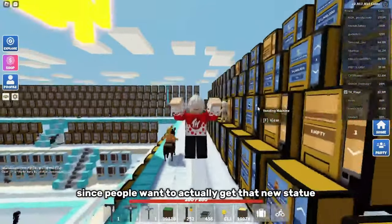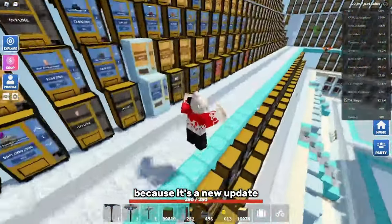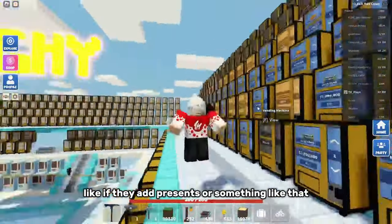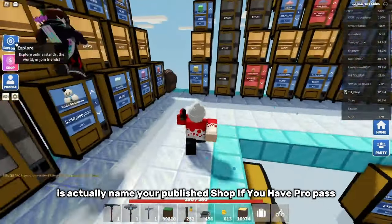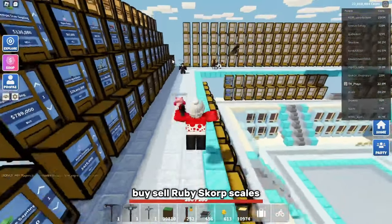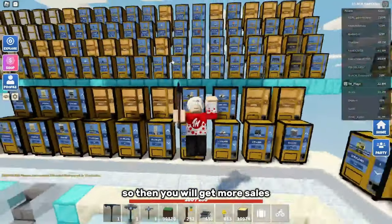The reason why you should buy and sell these is since they're in demand — people want to get that new statue because it's a new update. This goes along with any other update as well. Another thing you can do is name your shop, if you have pro pass, something like 'buy sell ruby scorp scales' so people will join your island and you'll get more sales.